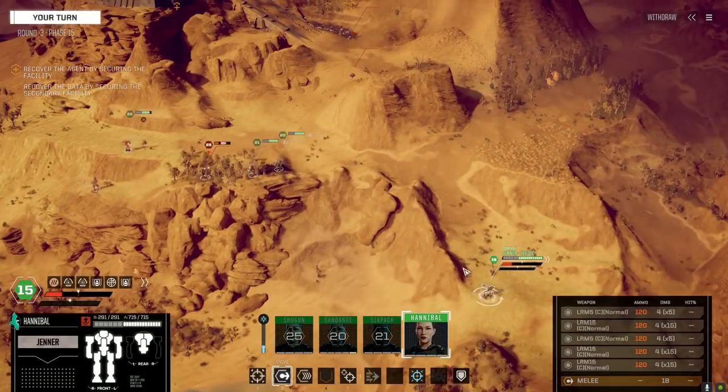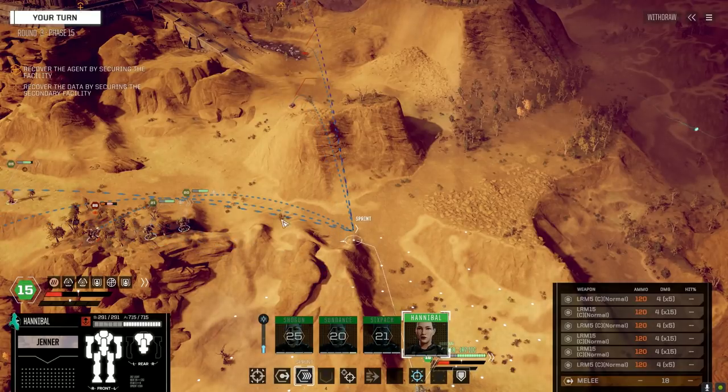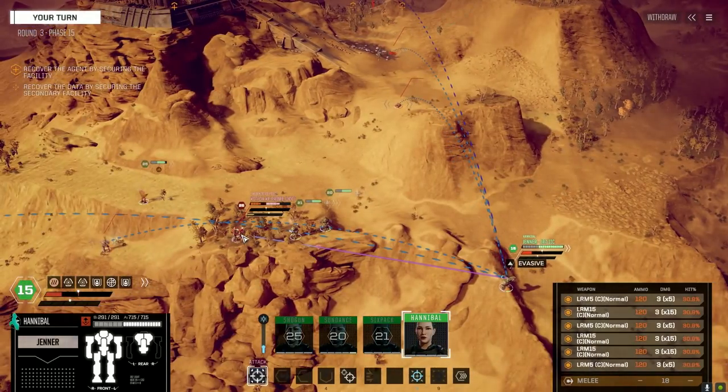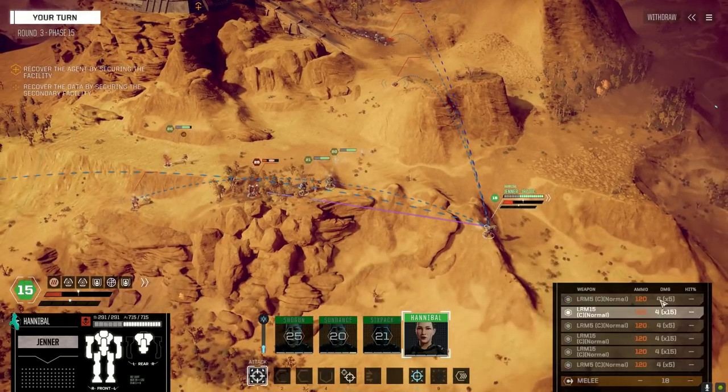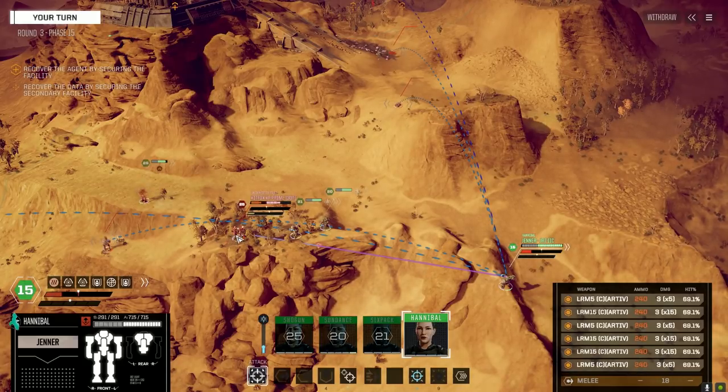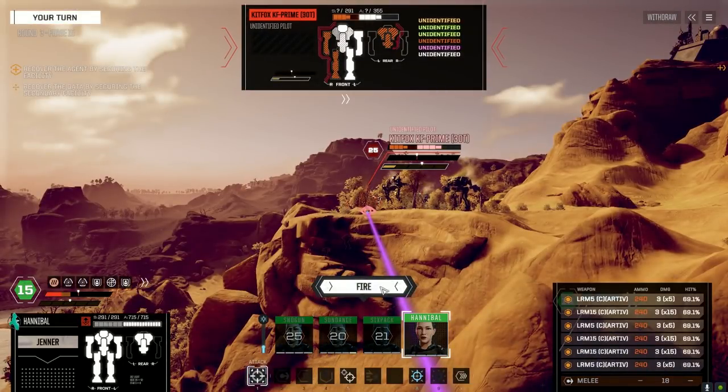Okay Raven, as long as you're back there I'm okay with that. I need you to get up here and hammer somebody for me, please. What are we looking at for hit chance - 30%? Why do we only have 20 ammo? Oh, I swapped - right, we changed out for more Artemis ammo. I forgot all about that. Gotta click over here. That's a lot better - firing on this guy.